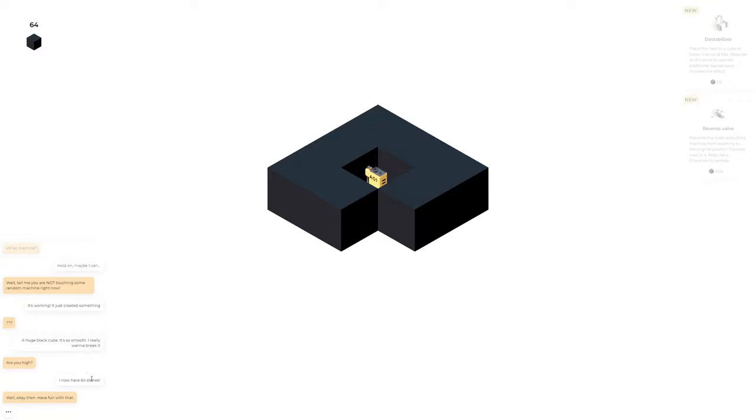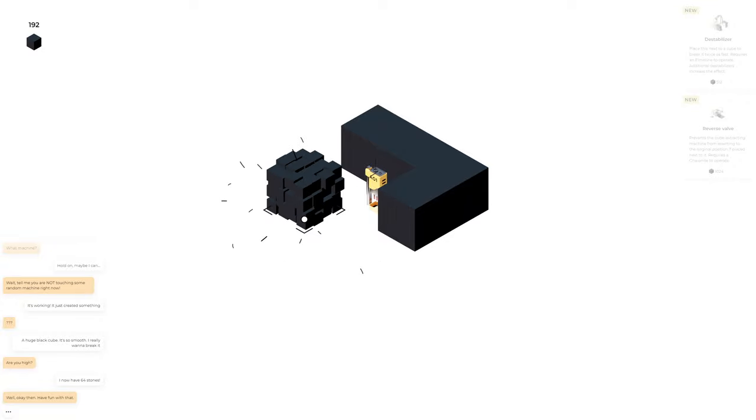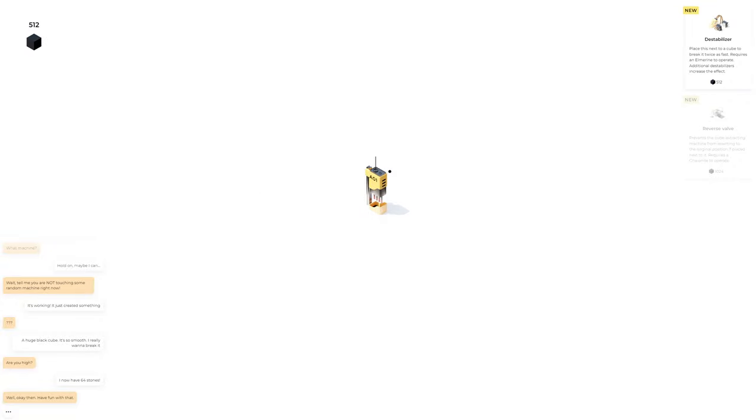I now have 64 stones — well okay then. Have fun with that. So what, I just keep clicking? I just keep clicking stones and then what? Oh, we have to farm up 512, I guess. All right, does that do it? That does it. 'Place next to a cube to break it twice as fast, requires Elmarine to operate.' What is Elmarine?